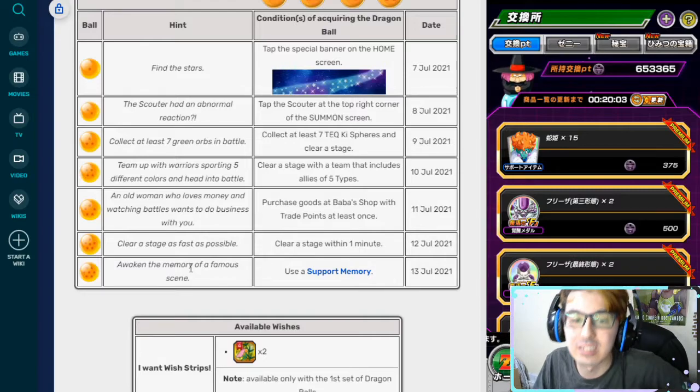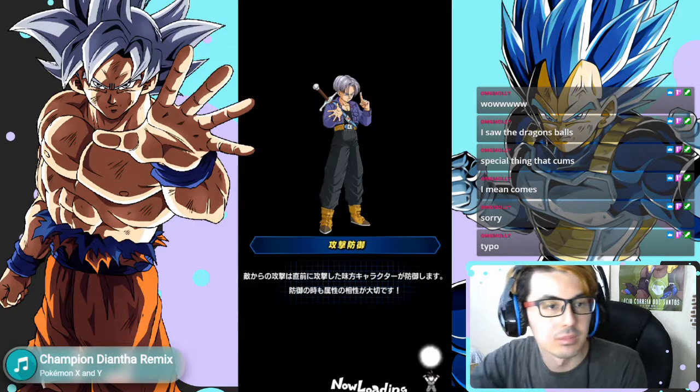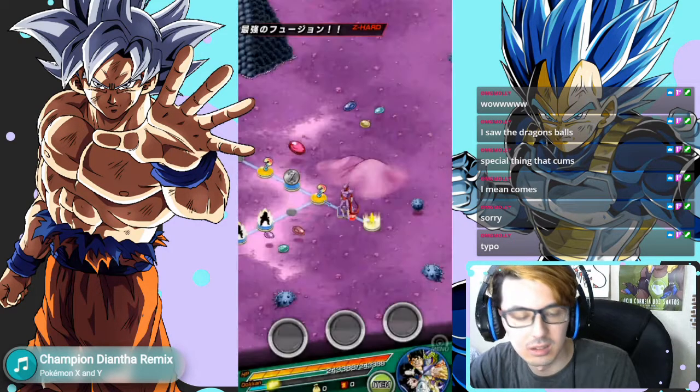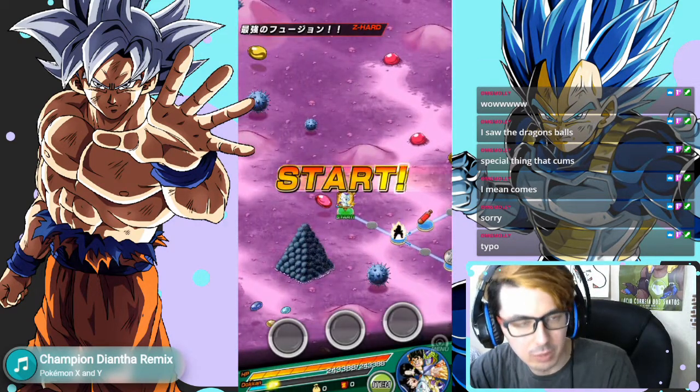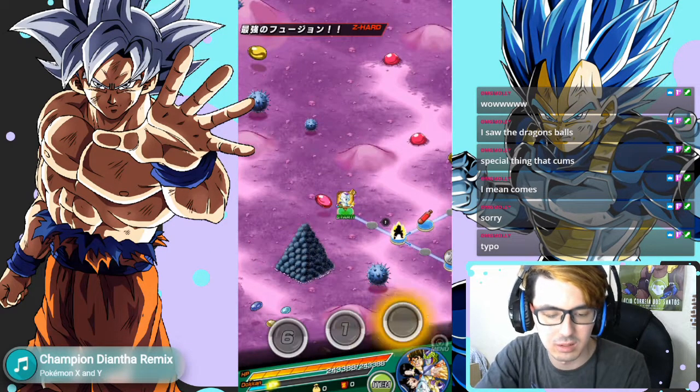The seventh and last Dragon Ball is to use a support memory. Go into any stage with a drop rate bonus — one where a team of characters increases your drop rate — then use Oolong, and you're done. There's your seventh Dragon Ball.